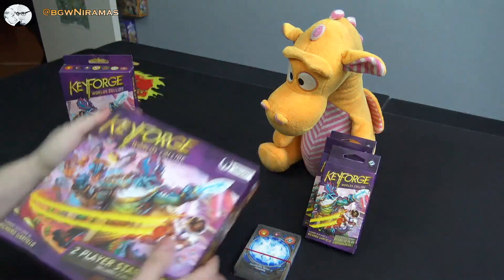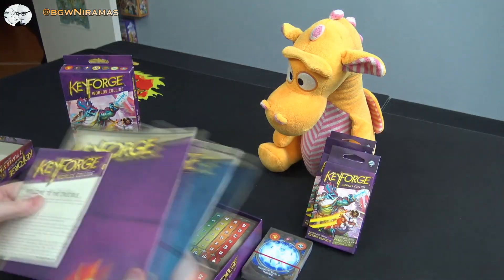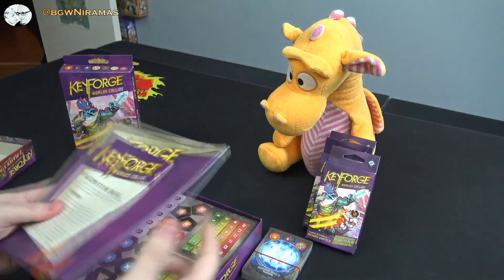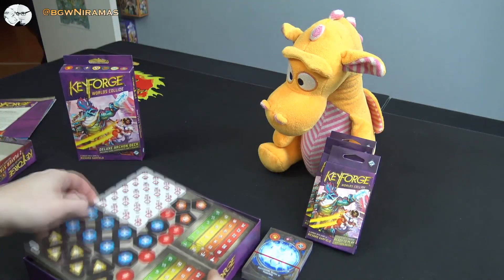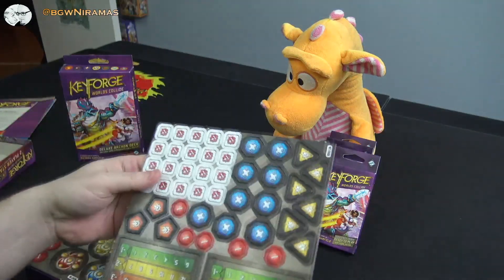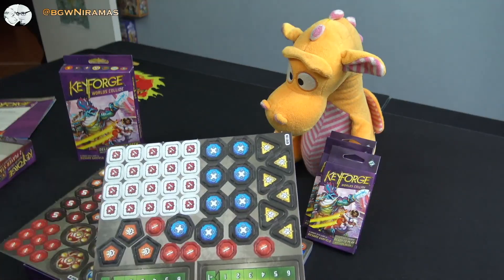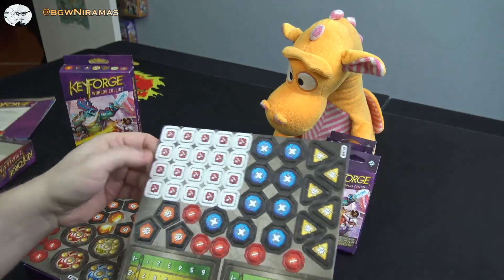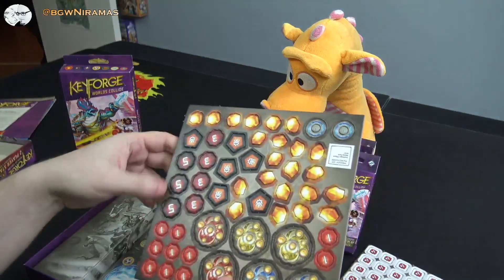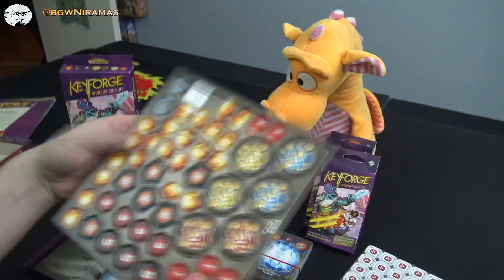You can get the two-player starter set in this one. This is everything you need to play two players, which is what the game is. There are some game mats in here — not that great, I think; I don't know why they make these paper ones, but they're in there. The important thing is we get all these tokens here — these are the tokens you need to play the game. You have some damage tokens, some enraged tokens, which are fairly new ones, stuns, and wards — also a new concept for this third set — and also the plus-one tokens to give a creature power. You have the amber that you're trying to collect, more damage tokens, and the keys you get to forge. It's two sets so you can play two players.